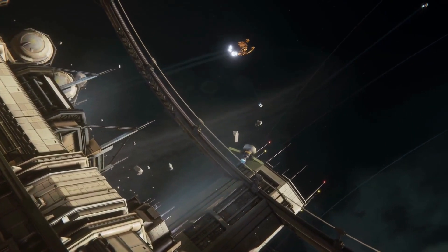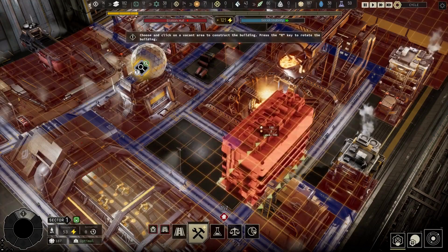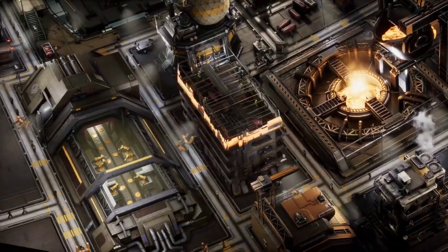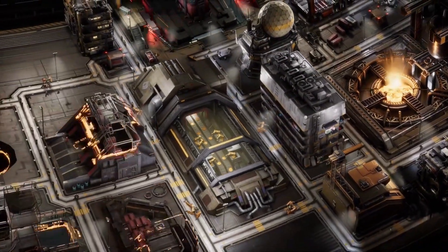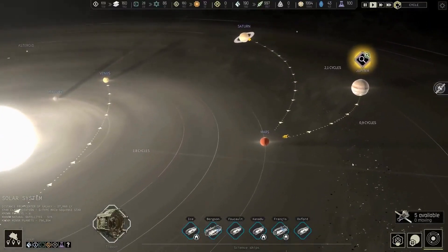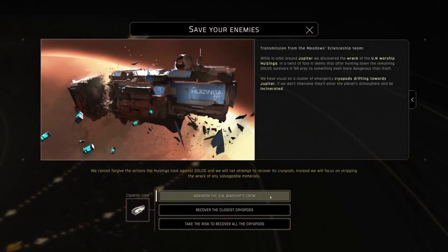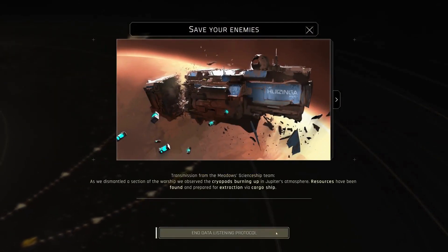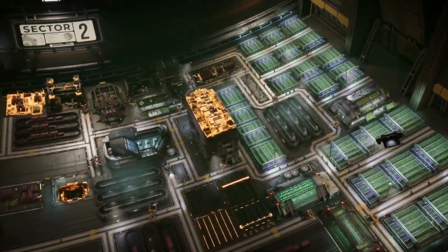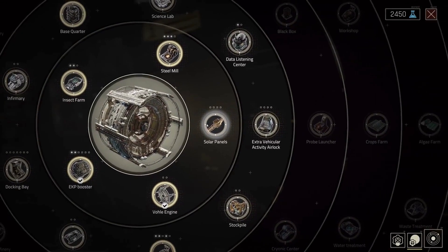Tip 1: Plan around the cycle. Time management is crucial in Ikshin. Each action requires a number of cycles to complete, from preparing meals for the crew to harvesting resources. Fortunately, almost every event or action specifies how many cycles it will last before ending. For example, if players notice that the team in charge of the electronics factory will go on strike in five cycles, they can prepare by hiring new workers to avoid a system failure. Additionally, players can fast-forward cycles, which is handy when certain actions or events take 60 or more cycles to complete. Gamers who have trouble managing cycles can try games like Civilization or Overcooked to improve their time management skills.